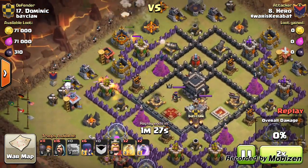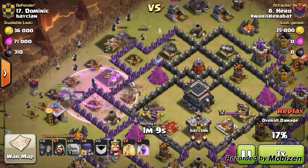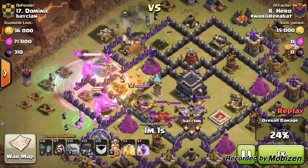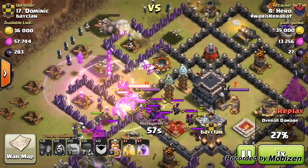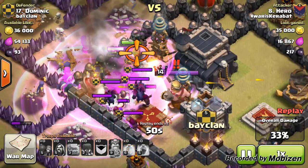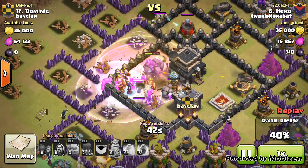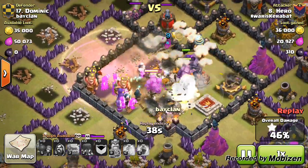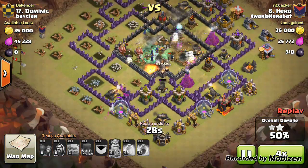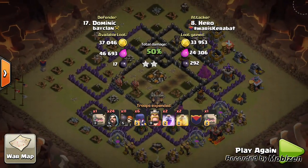For the final raid I'm bringing you the GoWiWi attack strategy. This was one of my weaker defenses — he did get a good result from his point of view. But being the lowest Town Hall 9 in the war, I should be getting three-starred, which is why I use this base design — it's incredible for defending. There's a mass amount of troops, every witch turns towards the center, and the golems provide a brilliant shield, setting off all three giant bombs without many troops dying.